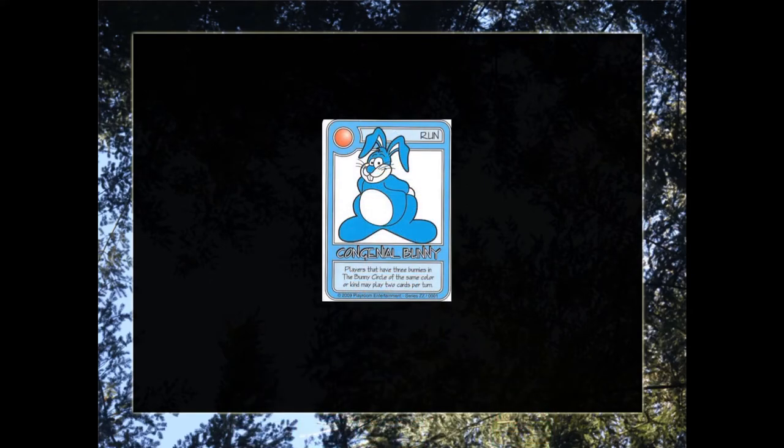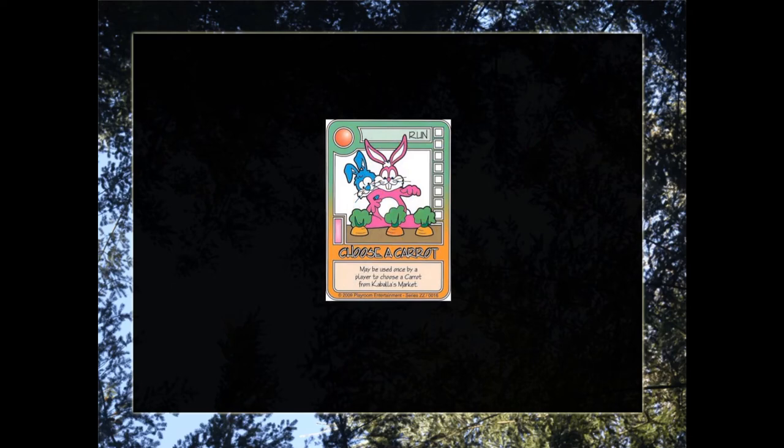The run card just demonstrated is an example of a bunny. Bunnies are very critical to the game. They're very easily recognized because they have, of course, the picture of a bunny on the card. You'll notice that there is no rectangle in the middle left, contrary to most other cards, and all bunnies have the same text with one exception: players that have three bunnies in the bunny circle can play two cards per turn. Just keep in mind that bunnies are critical because most cards require a bunny to play.